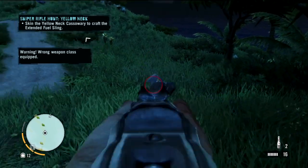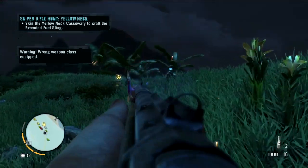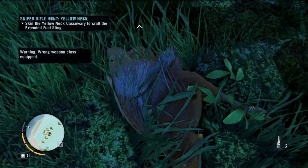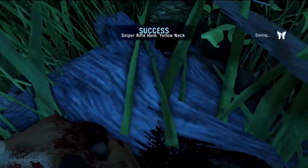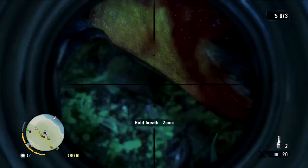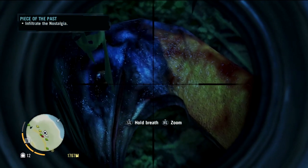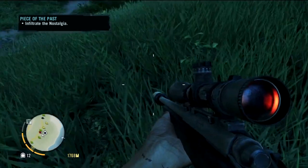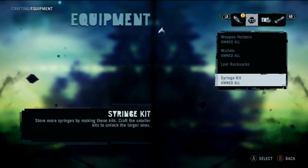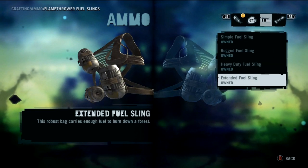I also equipped my Model 1887. Look at that. Model Warfare 3 — give me Modern Warfare 2. But there is the Yellowneck Cassowary, and you guys can see his neck is pretty yellow. Oh my lord, do you see these visuals? They look so real — look at the skin, look at the texture, goodness gracious. I didn't even see what the upgrade was for, but hopefully we already unlocked it. It's for the flamethrower — I actually did have it, so yeah, we got max flamethrower now.